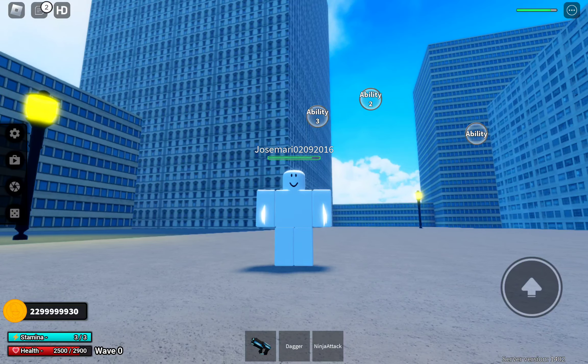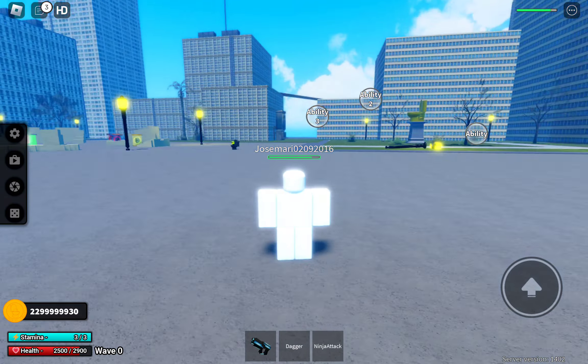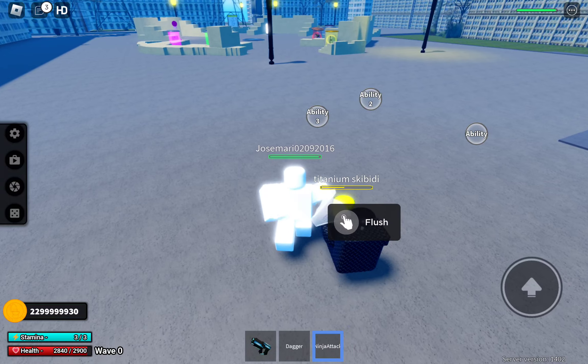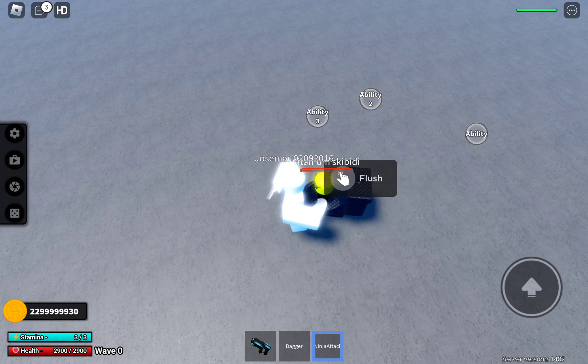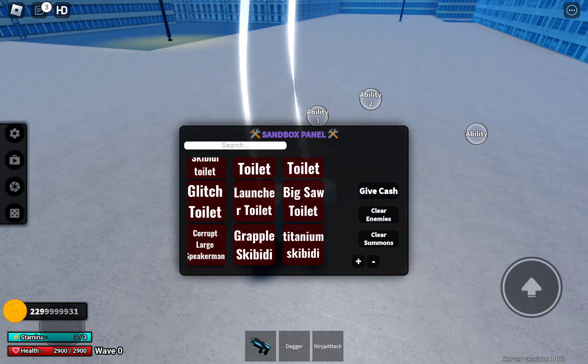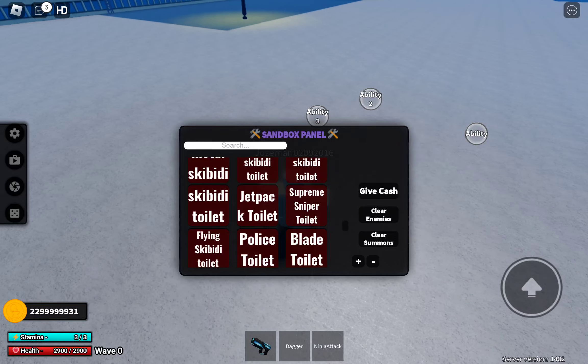There's the ninja attack. The ninja attack does a lot of damage to the titanium. And this just kills the little ones.